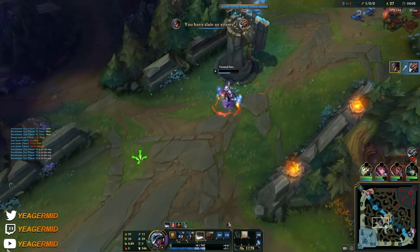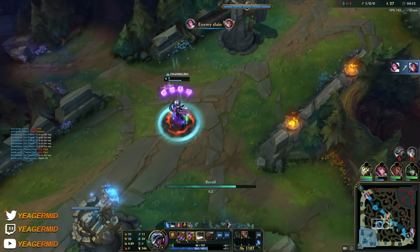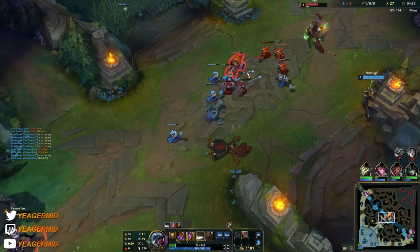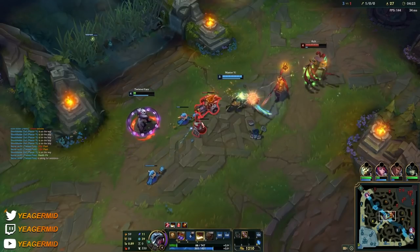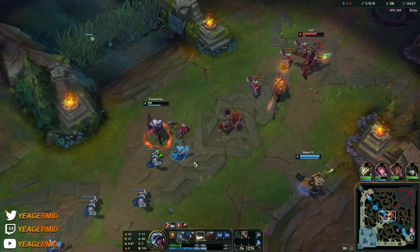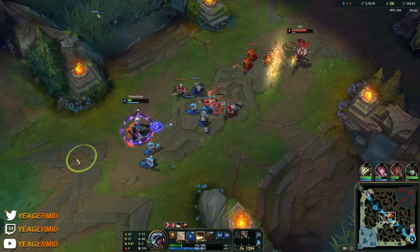Remember, Twisted Fate is not a champion that you pick up to win the lane with — you pick him to win the map. The entire goal after you get level 6 is just to perma-shove and then look to roam. The Minion Dematerializer — we have that because we want to improve the wave clear. Use all of them on the caster minions because that will allow our Q to one-shot the minions earlier on.